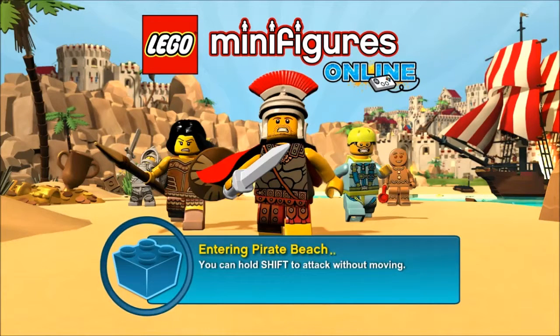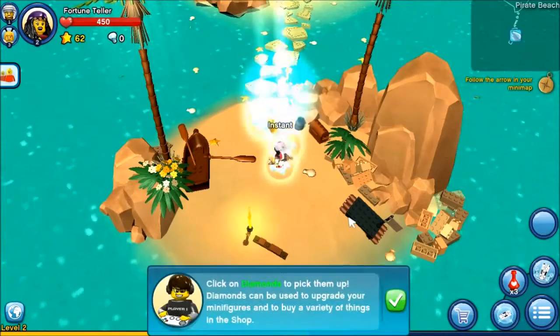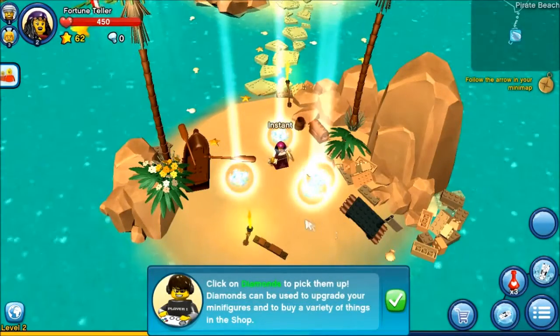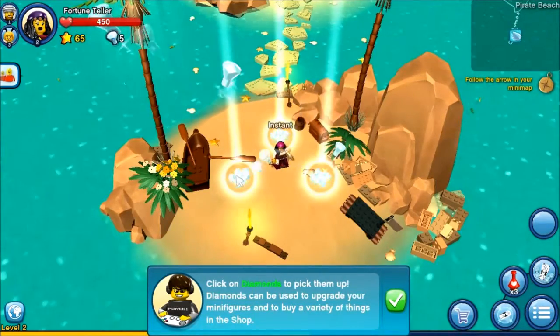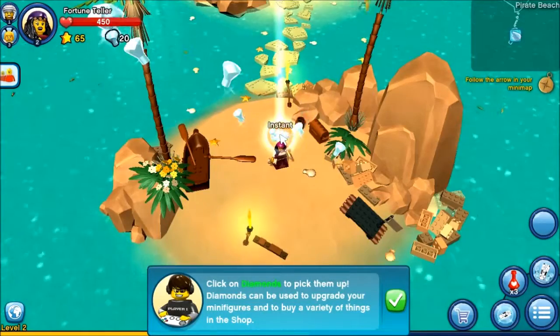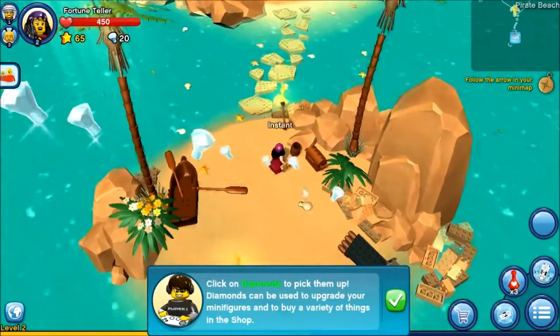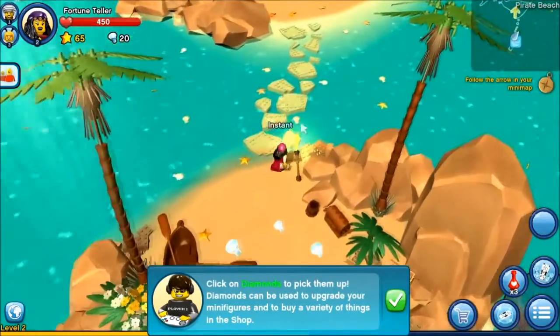That was quick. Now what am I doing? Follow the arrow on your minimap. Click on the diamonds to pick them up - I can do that. Diamonds can be used to upgrade your minifigures. Diamonds are the premium currency. What are all these floating for? Can I have them? Are they mine? I want them. No? Okay, fine.